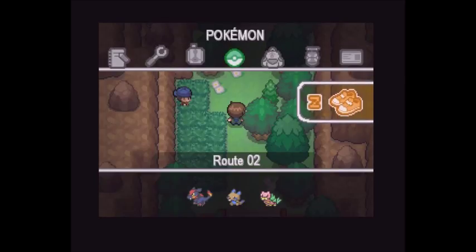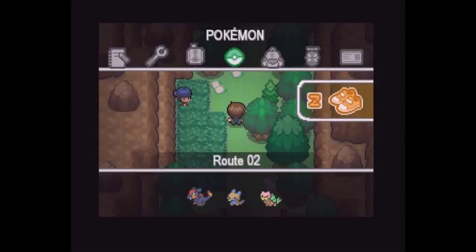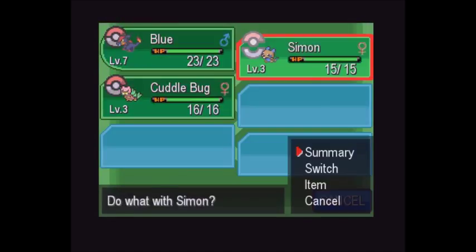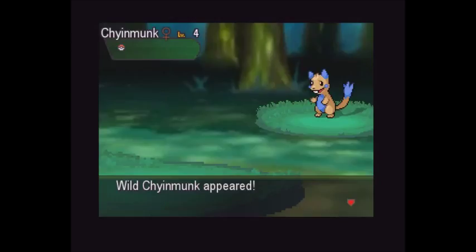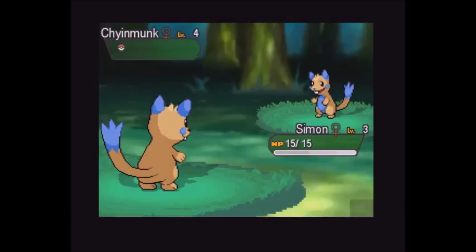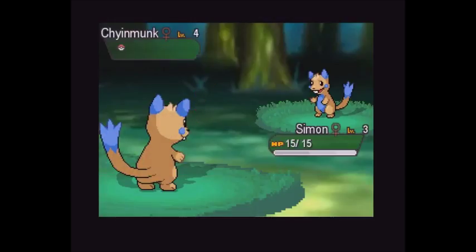Route Two now - let me see where it is. Our Pokemon are the same: Blue, Simon, and Cuddlebug. Simon's kind of a bad name but I heard that in the next town we're going to encounter the Name Rater. Why don't we train up Simon - it's a shame Simon's a female. This is our first encounter on Route Two - oh please be good. It's another Chimon, why, why, why! And it's a female as well, so I can't replace Simon with that new one.